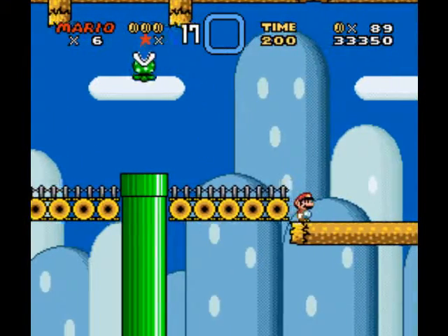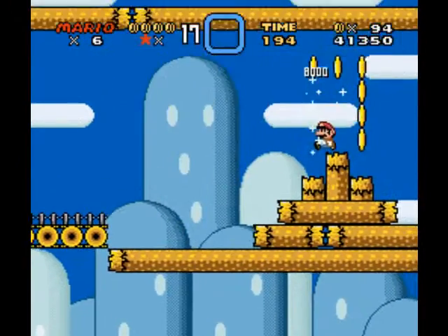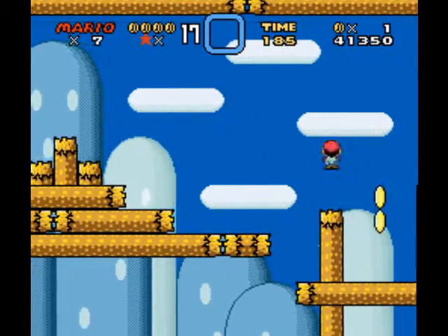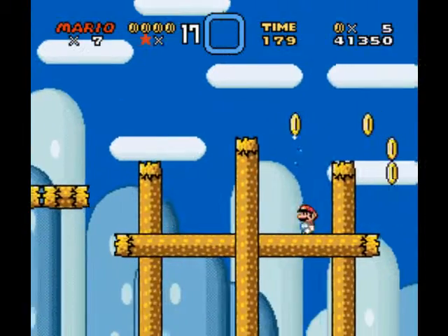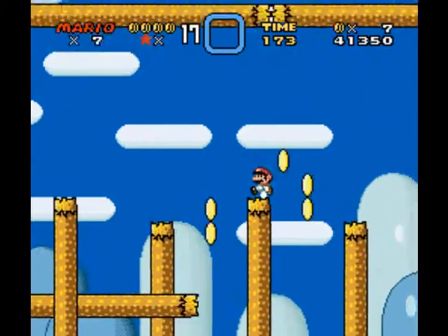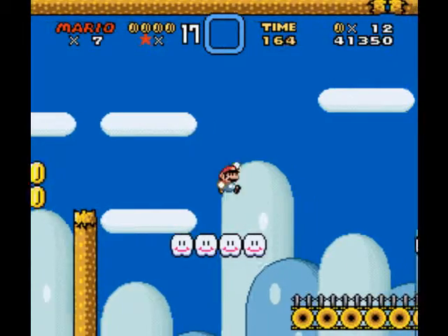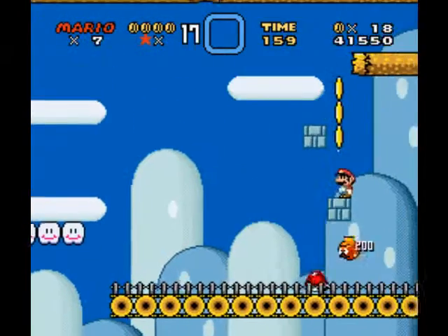You shouldn't put these blocks so close to each other, because shells are going to bounce back. I mean, if you're trying to make it annoying, great job. But if you're trying to make a legitimately fun game, you probably shouldn't put in stuff like that, because having your shells bounce back at you isn't really cool — at least not in that kind of situation. I mean, I've seen it done well, having shells bounce back at you.